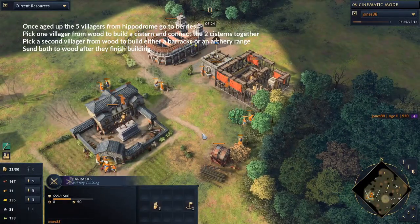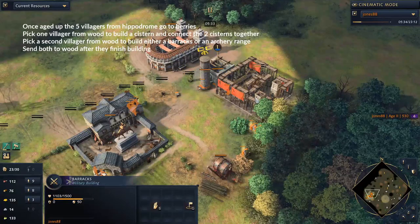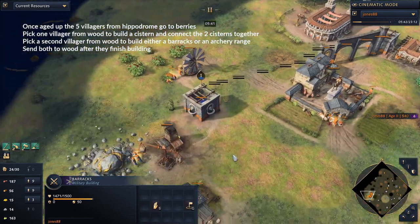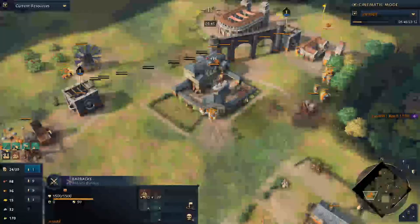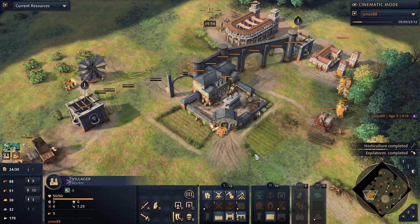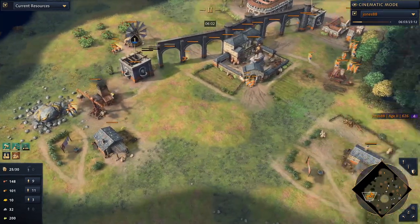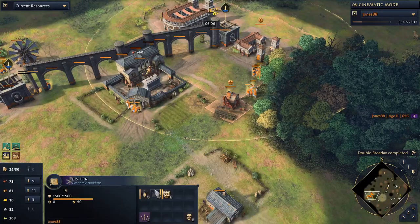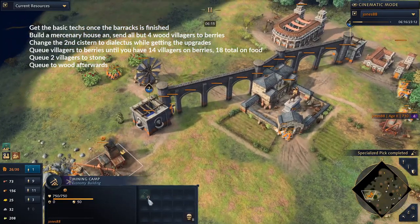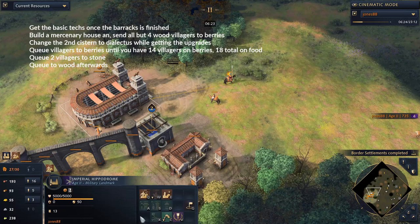We have a barracks here - not yet enough wood to build the mercenary house but we're getting there. You might ask: aren't they getting raided by longbowmen at this point? Yeah, but if you're going to do this build and you have this kind of time, you're going to be set for Feudal Age - you'll have a very good Feudal Age. We're getting the lumber camp upgrade in Dialectus. We want hardened attack, border settlements, the first mining tag, and first food tag. We got the horseman out and the horseman tech.